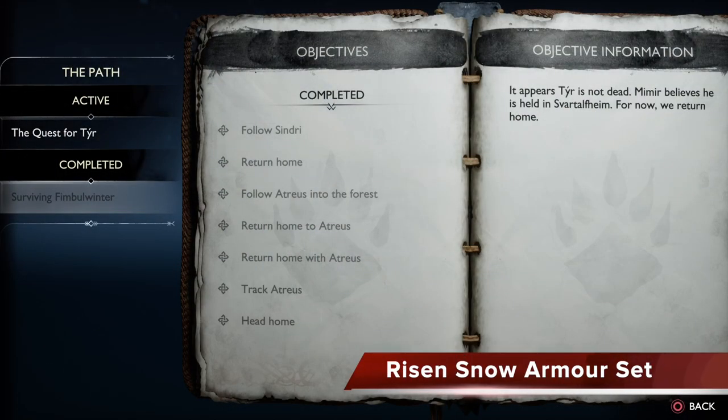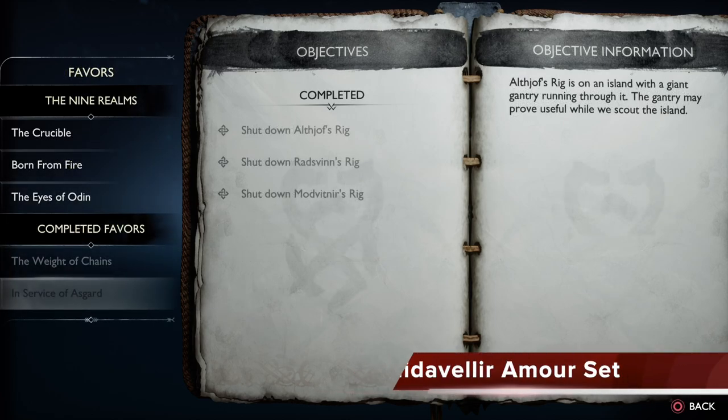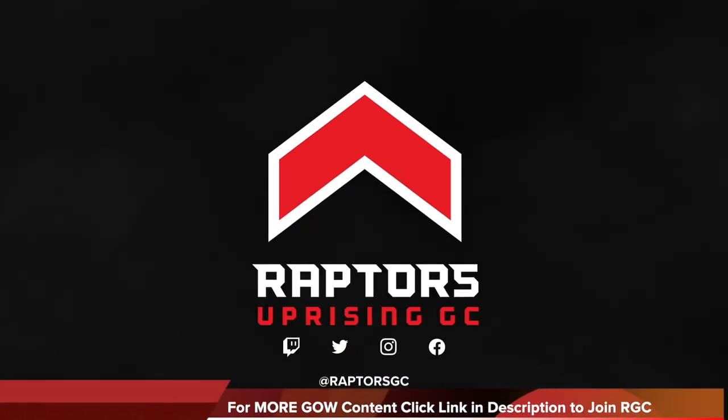Without spoilers, you want to grab the Ryzen Snow armor set by finishing the main story quest Surviving Fimblewinter. And for your chest armor, you want to do a favor in the first realm you travel to in service of Asgard — do that favor and you'll be able to get the rest of the armor set.